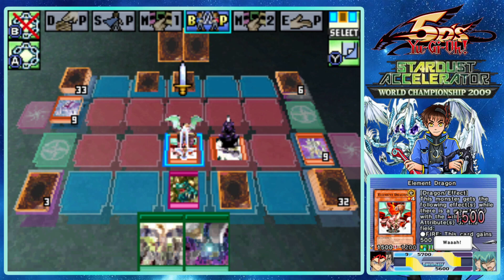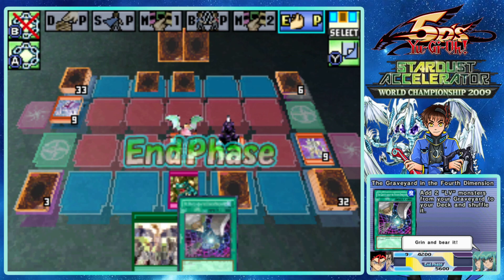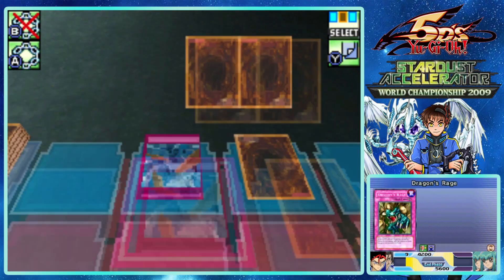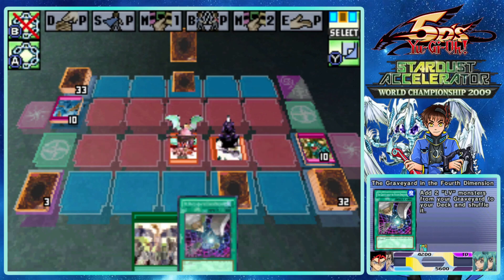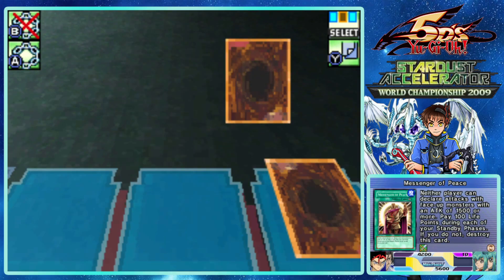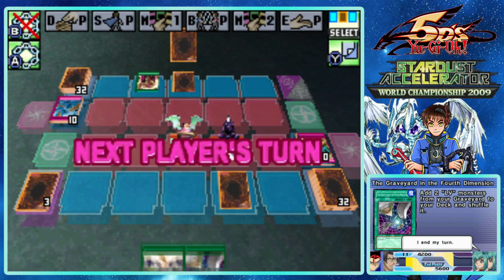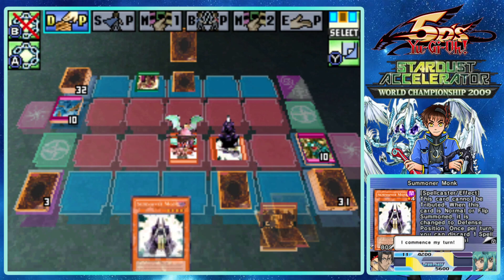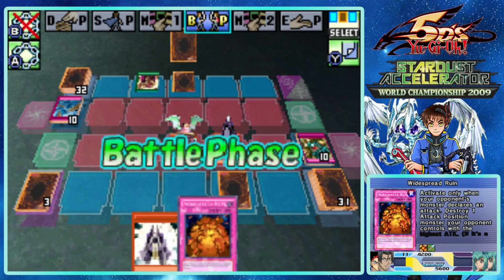Because the Monk is like - he's Earth, isn't he? No, he's Dark actually. Not Dust Tornado. That's an acceptable loss honestly, we've gotten a lot out of Element Dragon and Dragon's Rage. I was taking a drink of water as he was playing this card but I'm mad. Widespread Ruin is a good defensive card.